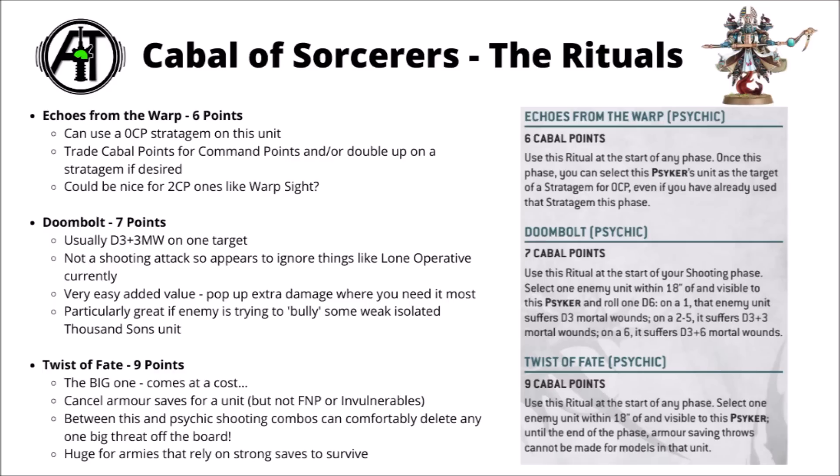Finally, and perhaps the biggest and scariest, is Twist of Fate for 9 points. It has a massive cost, eating up around half your Cabal points or more, but it's pretty massively devastating. Until the end of the phase, armour saving throws cannot be made for models in the targeted unit within 18 inches of your Psyker. This is absolutely massive against anything surviving on a tanky 2-plus or 3-plus save without any invulnerable, meaning that volume fire will whittle them down very quickly. Between this and stacked Psychic Shooting combos, you can basically remove the vast majority of units from the board in a single round of shooting if you focus all resources against one target.